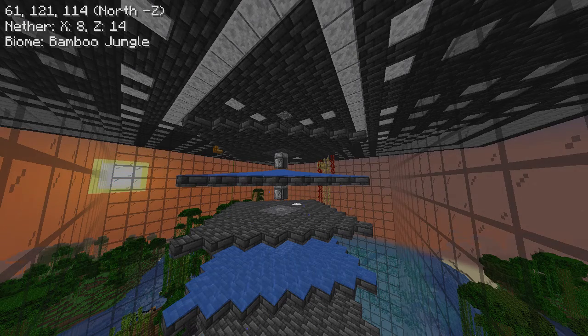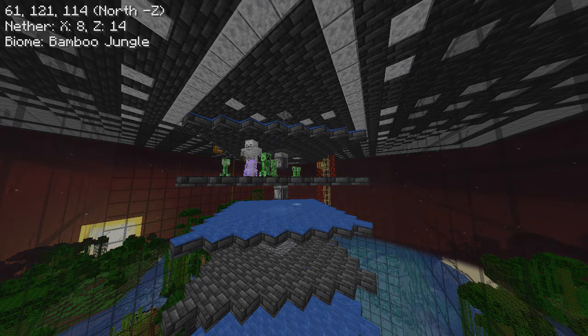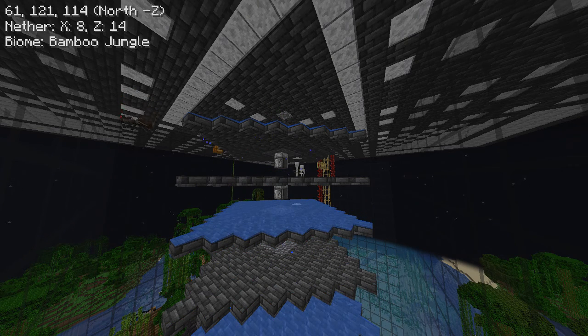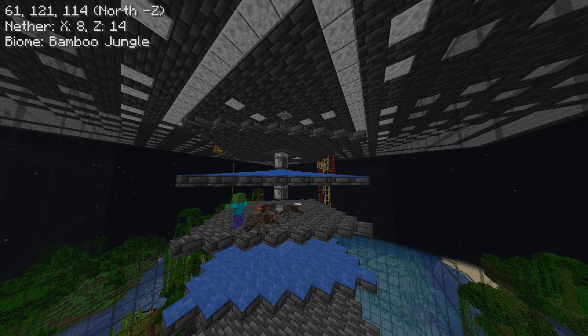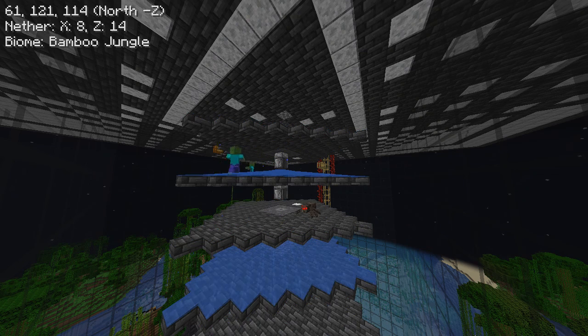Here we are watching the mob farm. The sun is setting. It doesn't seem to be doing a lot of spawning. But when it gets dark, it seems to spawn more. I don't know if this is caused by the fact that mobs now spawn only in zero light level — that would mean the black glass no longer works. Either way, it doesn't seem to work as efficiently.